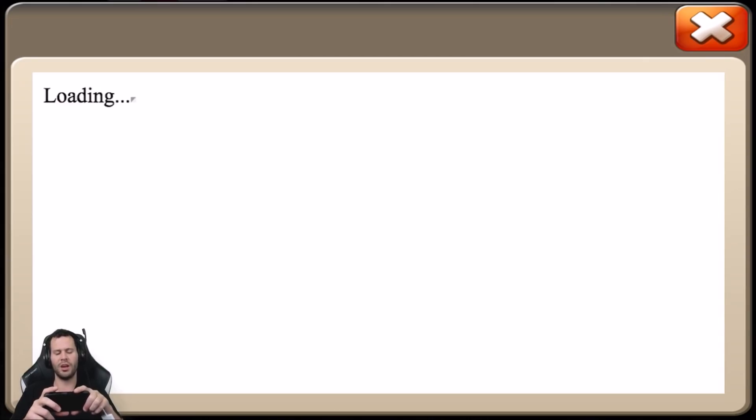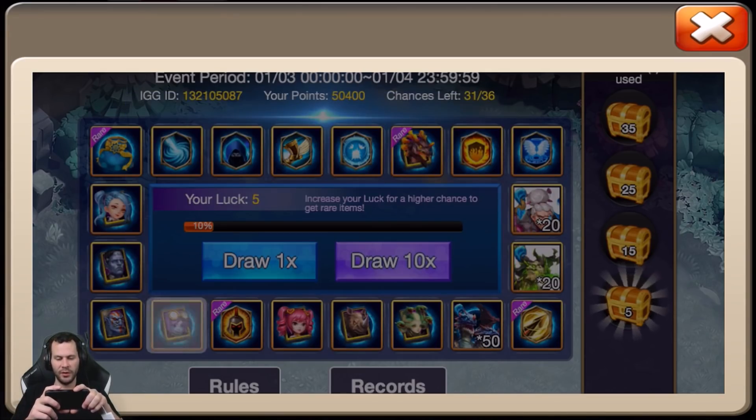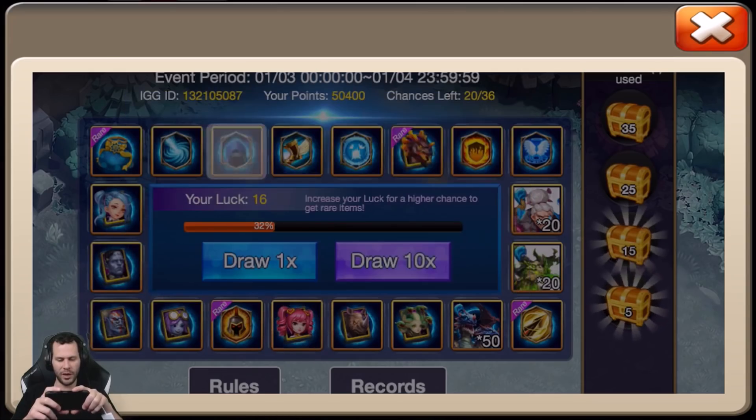Let's get back into events and do Lucky Prospector. I'm going to use 10 tries at a time to get through this event as quick as possible. We got 36 total chances, which gets us all the box rewards on the right side. Honestly, what am I even doing this event for? They need to update it — for heavy pay-to-play players it's terrible, and even for moderate spenders not much is useful. Maybe a Flame Guard for Walla or something, but not really even that.